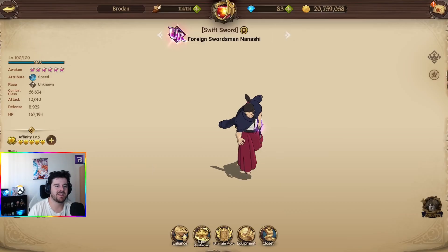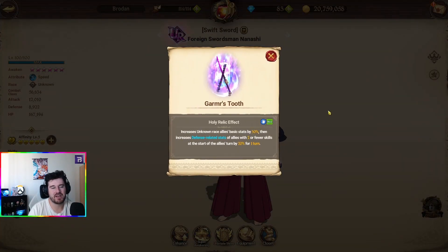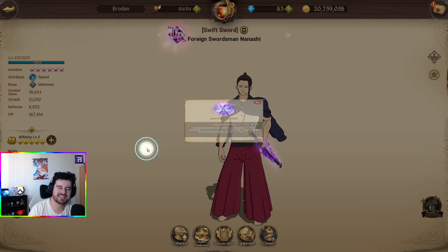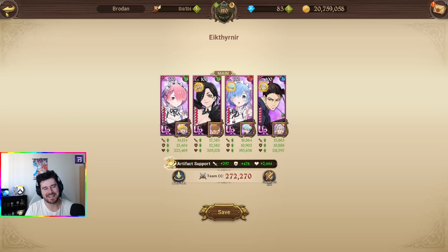So that's another 30%, right? And then I have Nanashi, who obviously gives max HP, crit resistance, and crit defense. And then his Holy Relic gives a 30% boost to unknown race allies and increases defense-related stats. Basically I have what — 30, 30, 80 — like 110% basic stat boost or something crazy like that in turn one.